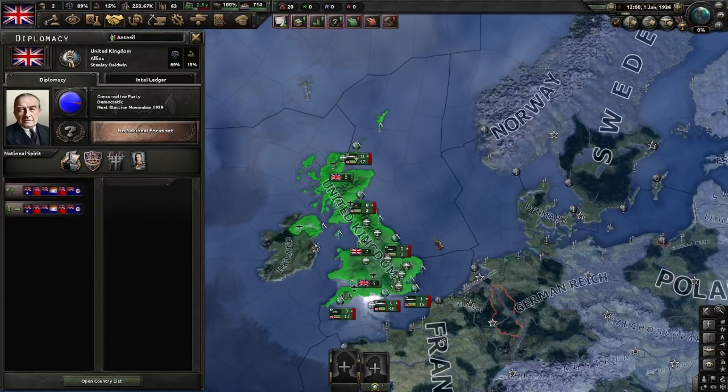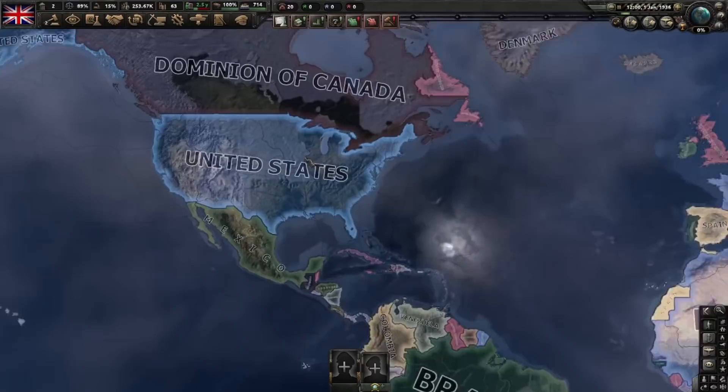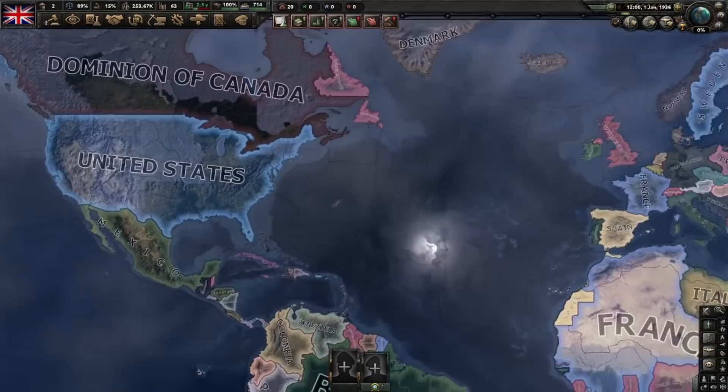Hello everyone, my name is Antezil and today we'll be playing as the United Kingdom. We'll be doing a few things today: putting Edward VIII in power and following the monarchist branch, getting our old dominions back, putting an American monarchy in charge of the United States — putting you on the track for the achievement William Wallace — and finally doing the Imperial Federation as non-aligned.